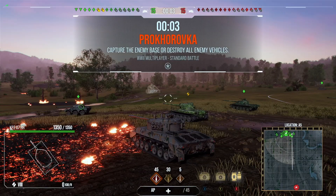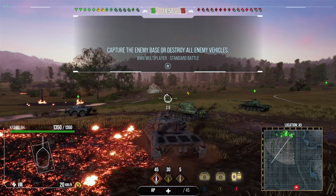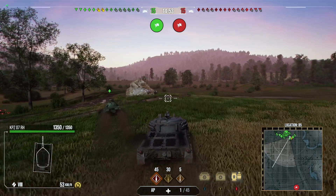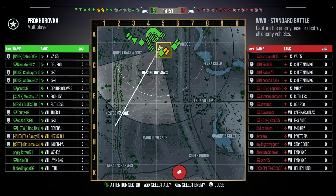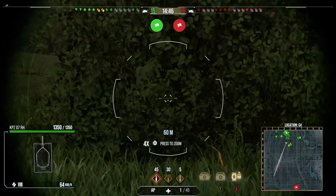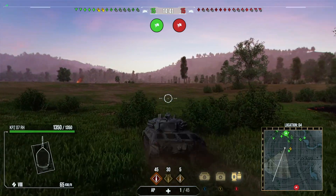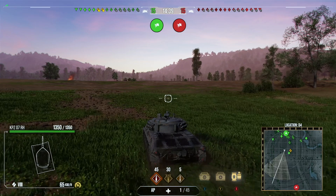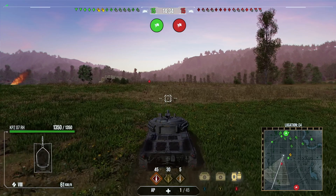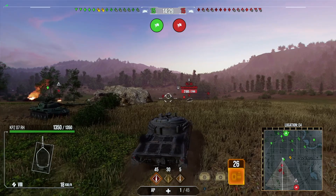Here we are for the final replay of the video, this time on Prok. It is a tier 10 lobby. There are three enemy light tanks but importantly no enemy fun police in the game, which gives us a little more freedom to play the ridge line and spot the enemy team. On the enemy team they do have a three-man Chieftain platoon. That Chieftain platoon coming to the ridge lines in front of us is going to be very awkward.